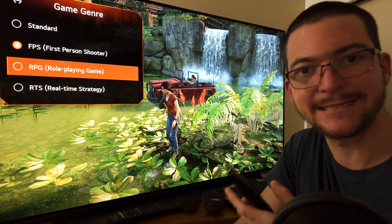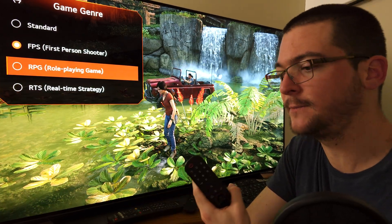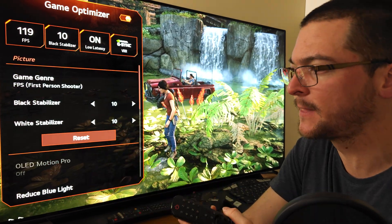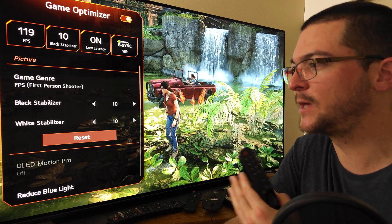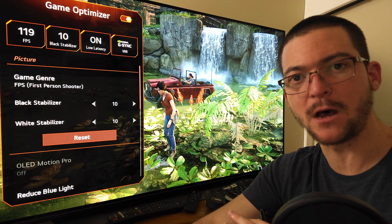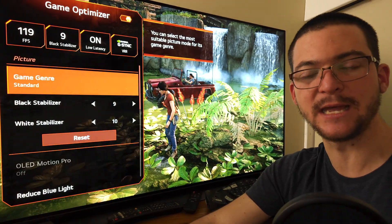On SDR, the game genre presets give you more color saturation. LG calibrated these presets nicely — it's essentially a one-click solution. Just make sure to set the white and black stabilizer to the default value of 10. Then, if you have accurate settings — contrast at 85, color gamut auto, color depth at 55 — simply switch from Standard to FPS and you get more colors without any clipping or loss of detail.